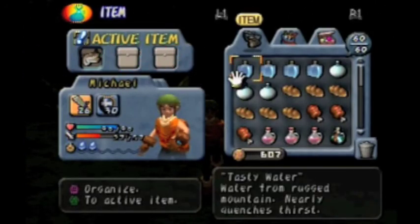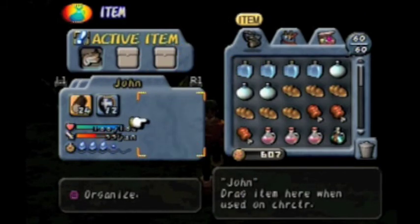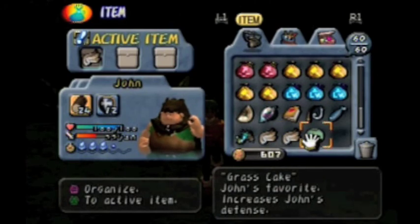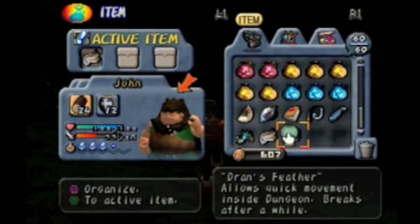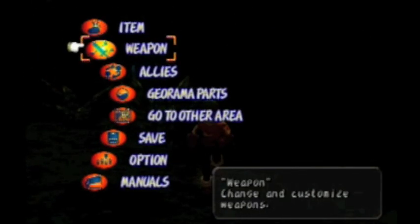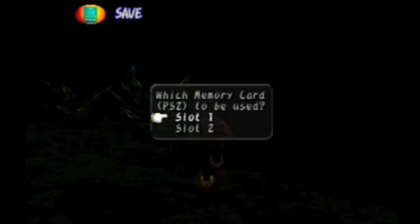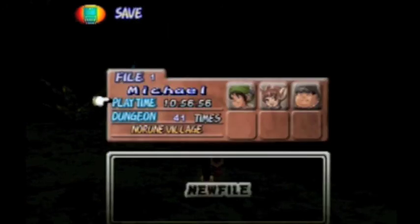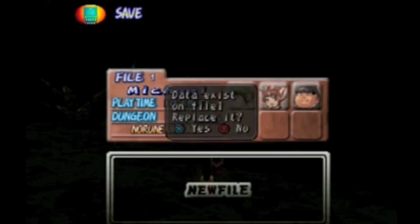Now, here's the most unedible sounding item in the game. I don't know if we've had one of these yet, but it's called a grass cake — yeah, it's pretty nasty sounding. Anyway, I'm gonna save here and maybe my card slot. I'll meet you in the next game I play. Until then everyone, bye bye.